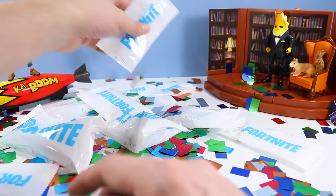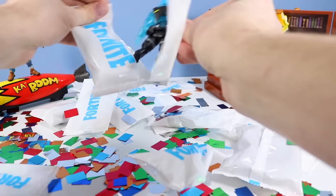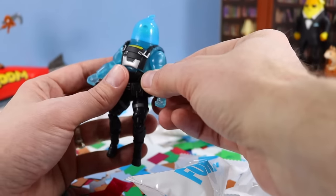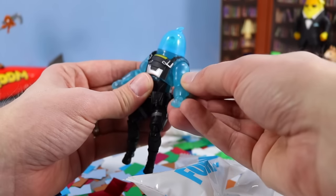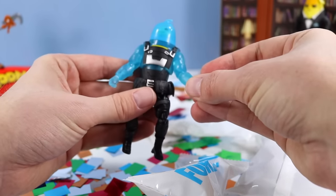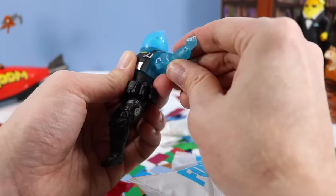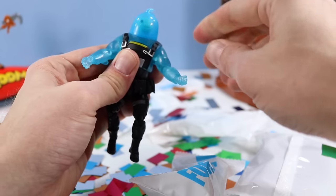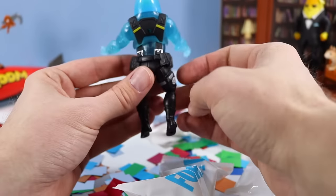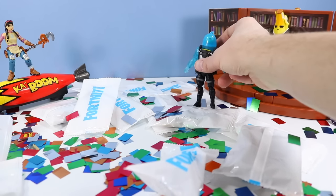Somewhere in here we've got 19 pieces — let's find Ripley first. The Ripley figure is very rotund. I'm having a little difficulty finding the articulation — we do have rotating shoulders but they're very tight right now and very wide. There is articulation in those shoulders — they're just really tight. There's also head rotation on a nice thick neck. What a fantastic figure. I can see why this one is a vending machine exclusive because it is spot-on gooey.